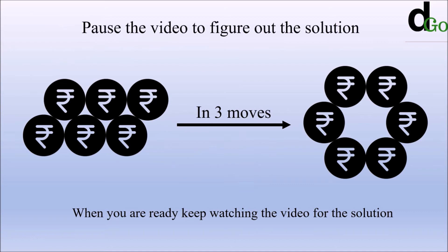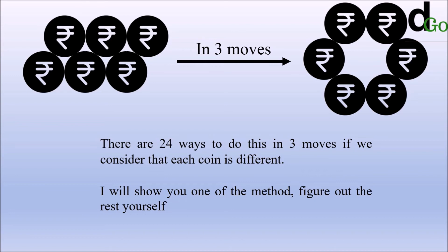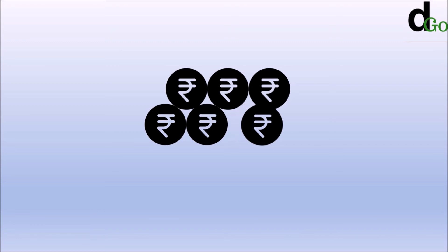Pause the video to figure out the solution, and when you are ready keep watching for the solution. There are 24 ways to do this in three moves if we consider that each coin is different. I will show you one of the methods and the rest you can figure out yourself. So this is the first step.